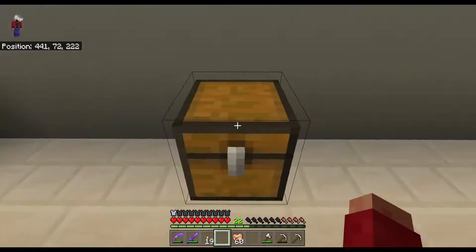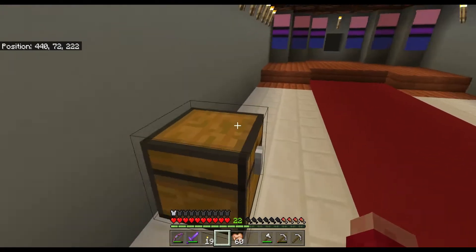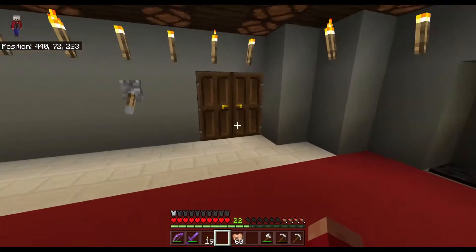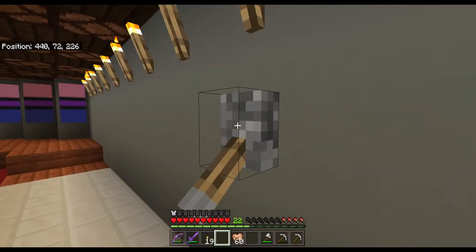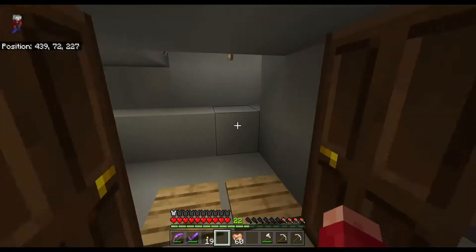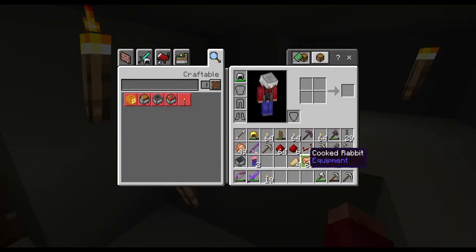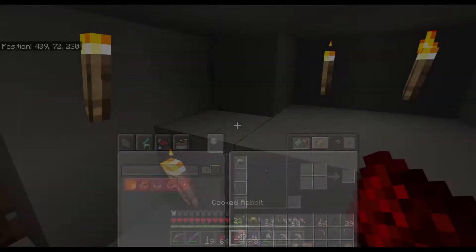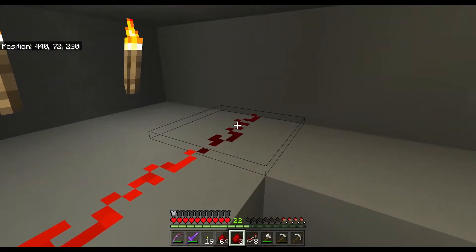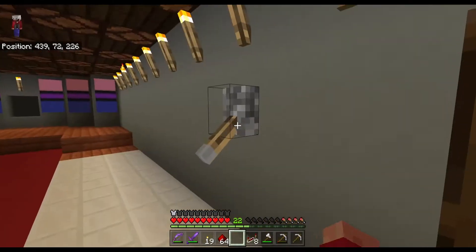Look how cool this room is now. I'll get into what's inside this chest in just a moment, but for right now we're not opening this — this is going to be our power switch for the lights. I already put it here. What we need to do is go in here and start laying the redstone, so let's get everything redstone-wise down here and start laying that out. I'm gonna shut this off for right now.